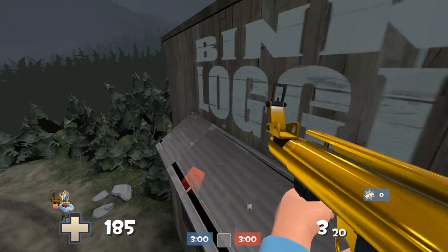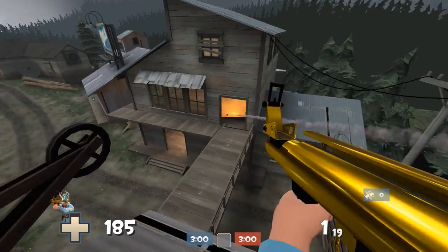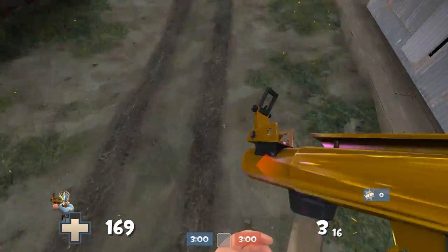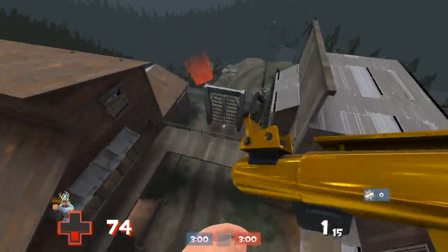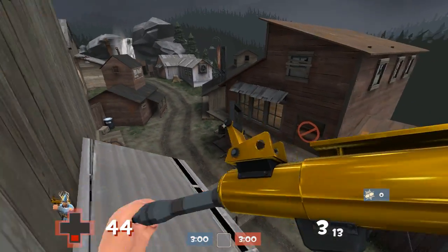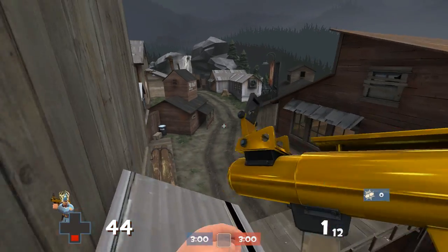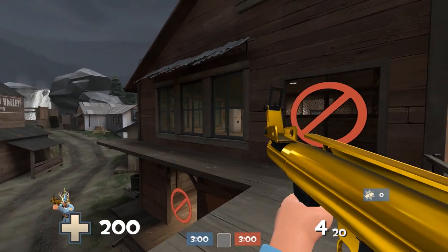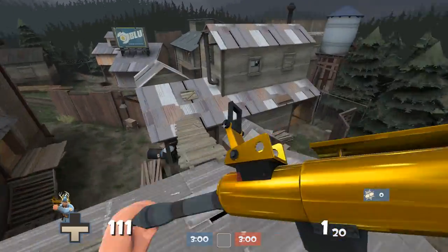Welcome to another episode of our maps tips and tricks series where we go through all the different kinds of maps and show you cool spots you might not have known about. Today we're covering pretty much all the KOF maps. An important thing to note is that most KOF maps are mirror maps, meaning they are for all intents and purposes the same on each side, so if I show you a spot on one side it's probably available on the other side too.